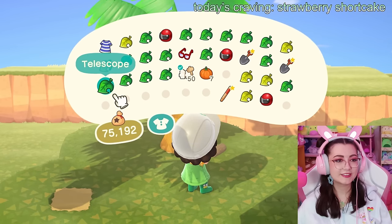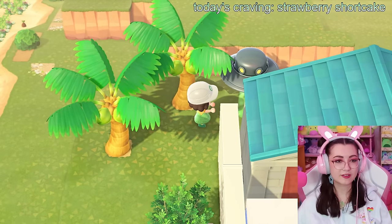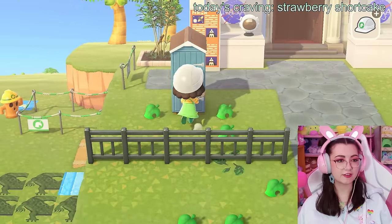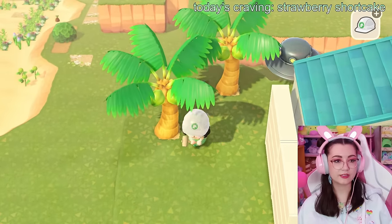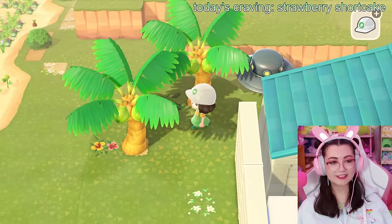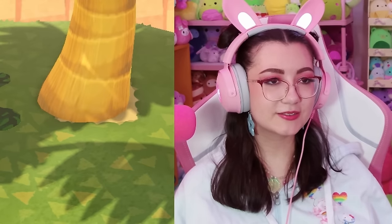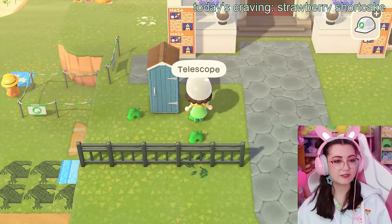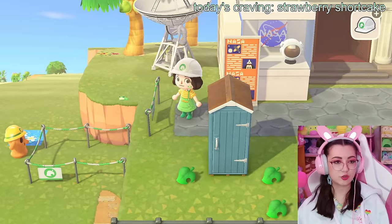I thought it'd be really funny to put a flying saucer back here for all of the aliens that they bring back with them in their space travels. It's coming together. Let me just throw a few custom designs back here to make it look a little less empty and boring. Why is that the second person I've seen say to put a dead body by the UFO? I am not going to commit crimes on this island. I'm struggling a lot right now. I'm going to put a frog here for happiness.